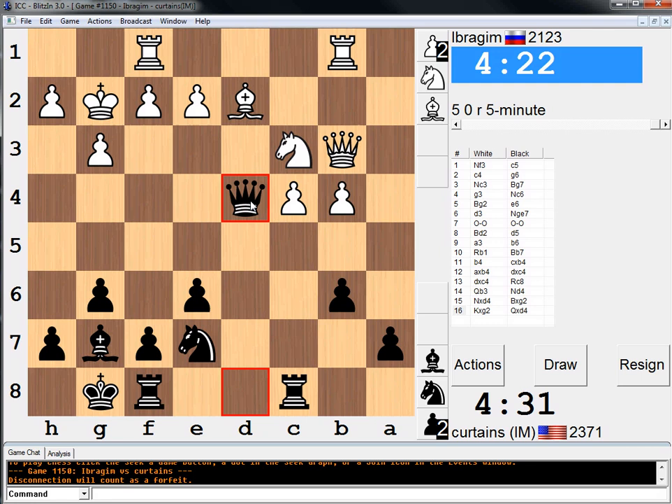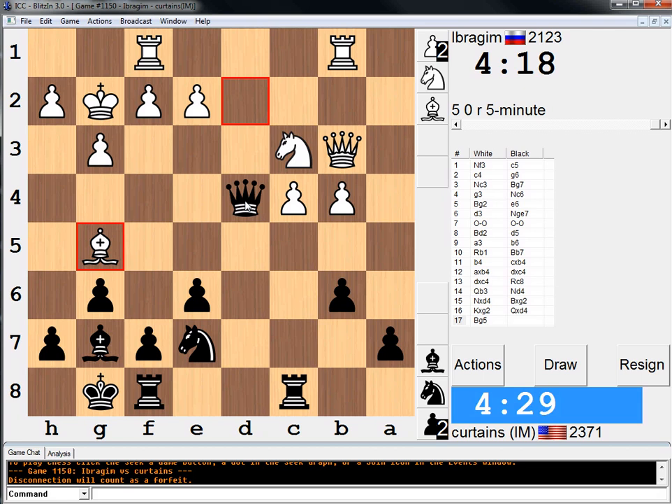He's in deep trouble already — he's just going to be down a pawn in an endgame. I'm attacking the Knight here. Rook takes C4 is interesting. Queen C3 is good, of course, but I'm just not sure it's the best thing to do. Spending some time because I could really put him away here. Knight f5 looks pretty good.